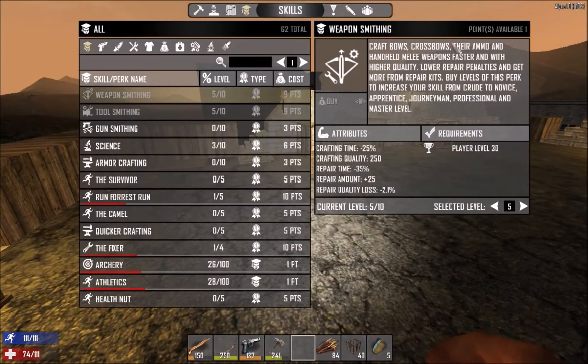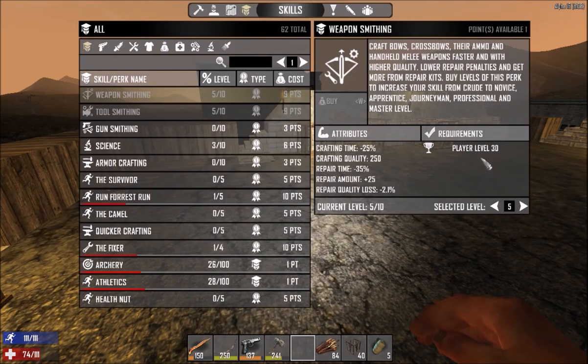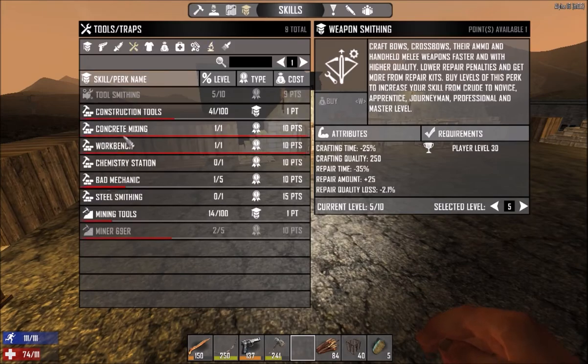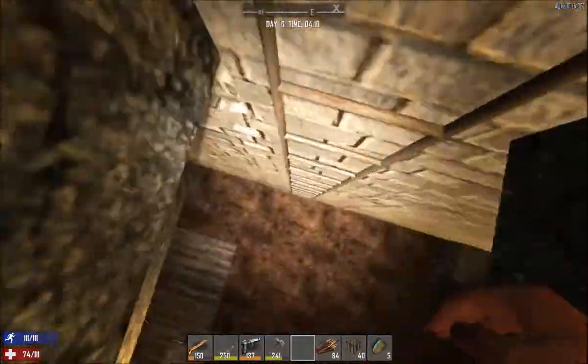I want to show you this - I am level 32. If we go to the skills page you can see that I have level 5 tool smoothing and weapon smoothing. I put some into science as well to unlock some of the electricity buffs. We just need points for that, and then also we need steel smoothing to make steel tools but I need points for that.